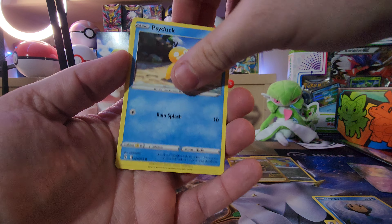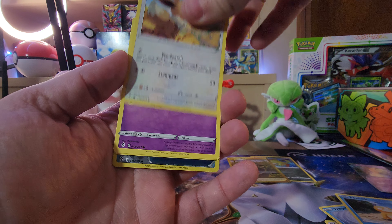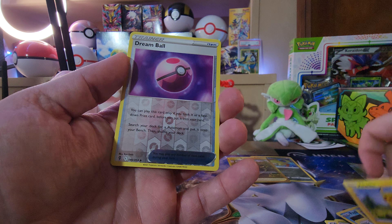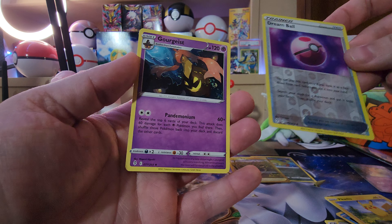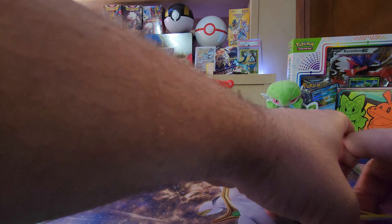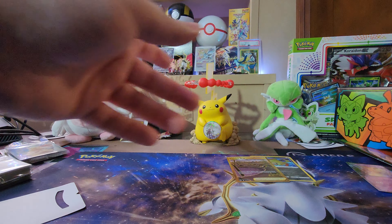So far so good though. There's Psyduck, there's an Eevee, Cutiefly... let's see if we have any luck on this one. No luck on Evolving Skies — still looking for that Moonbreon — but hey, I'll still take what we got in that box.